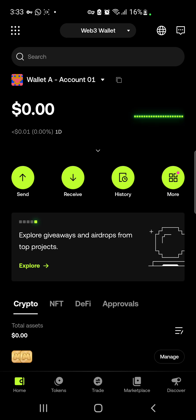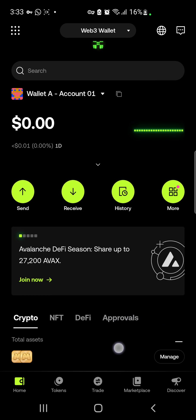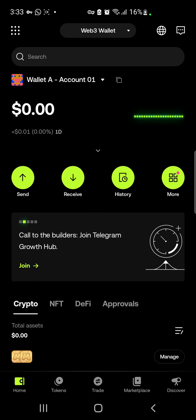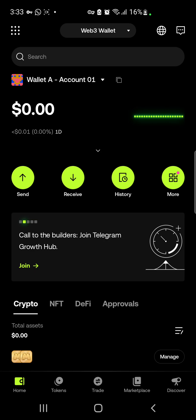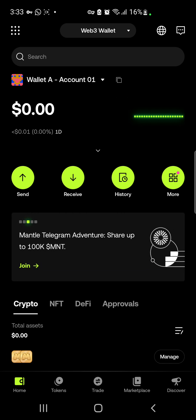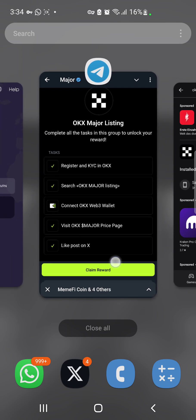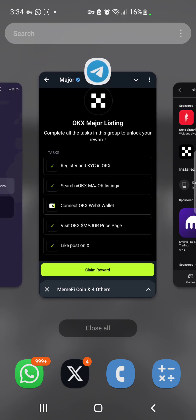If you just downloaded the app, you'll need to set up a wallet. I've already set up a wallet — this is the one I connected to my Major app. We are already connected to our VPN, so now we head back to our Major Telegram mini app.